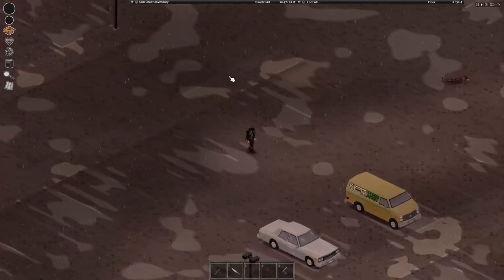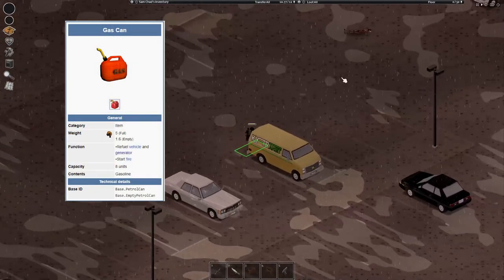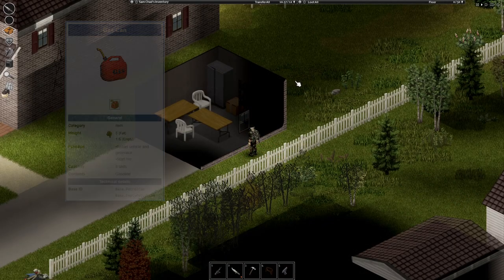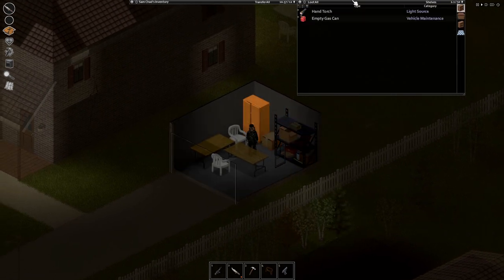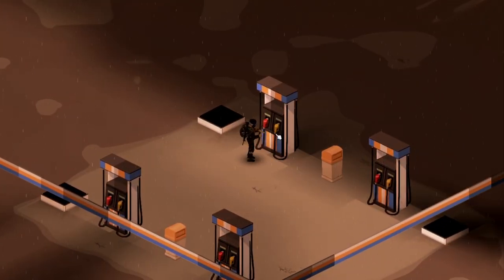For gas, all you need is a gas can and gas station pumps. Gas cans spawn in trunks of cars, garages, and in shacks. They also spawn in gas stations and other car-related places, but due to the current loot distribution it's quite rare. When you have an empty gas can, you can right-click the pump and get the option to take fuel.